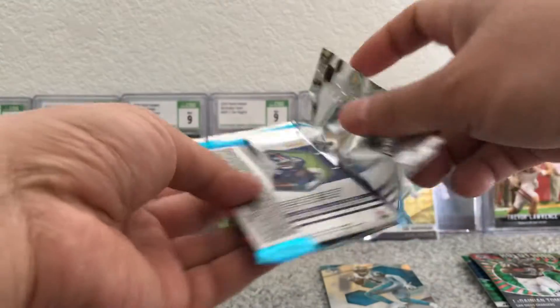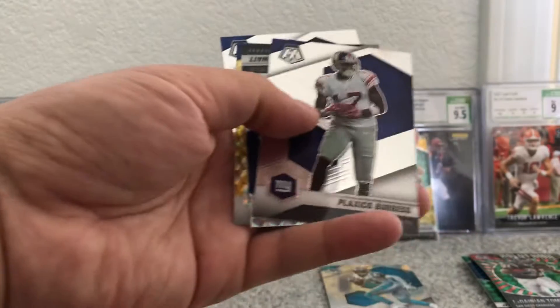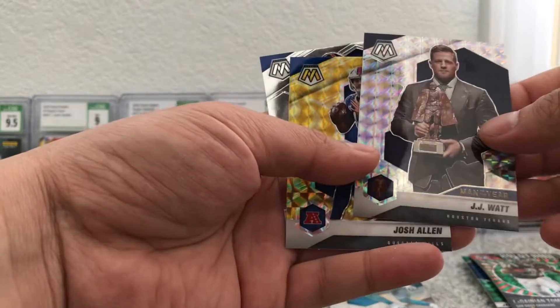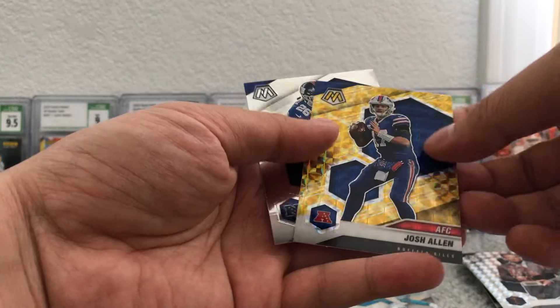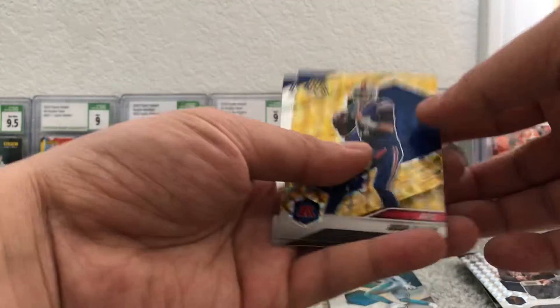Yeah, the gold is really nice — I like it a lot better than the green. Plex Gold Burris, JJ Watt, silver mosaic, and Josh Allen. Saquon Barkley.